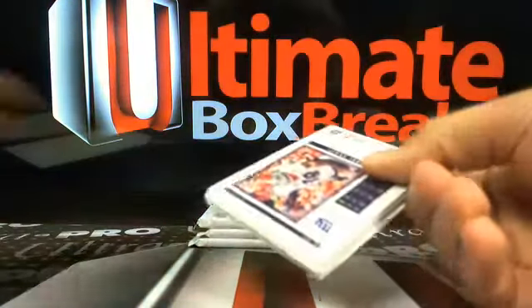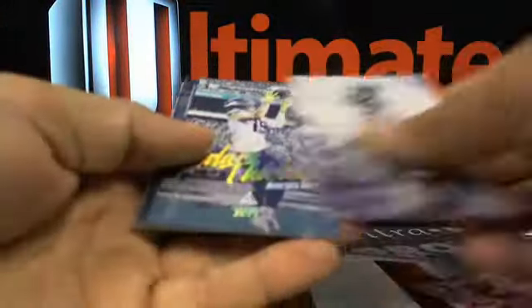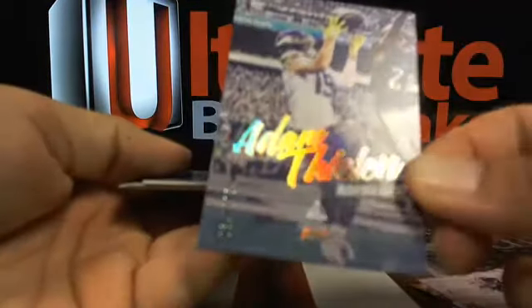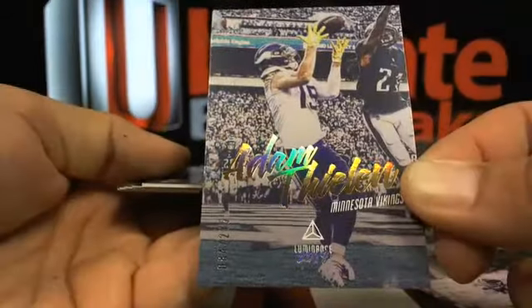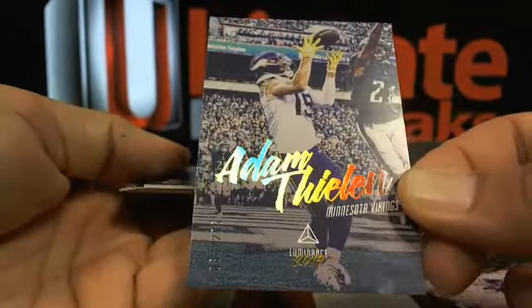If you're selling on eBay, sell them while there's a lot of hype on how these guys are going to perform. The ones that may not sell big right now might surprise you once the season starts. That's Adam Thielen out of 275.